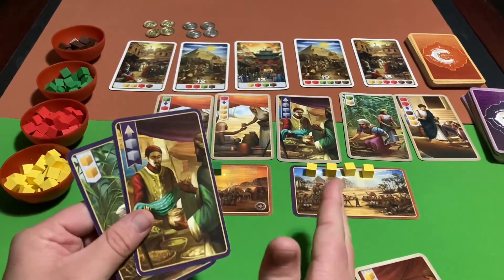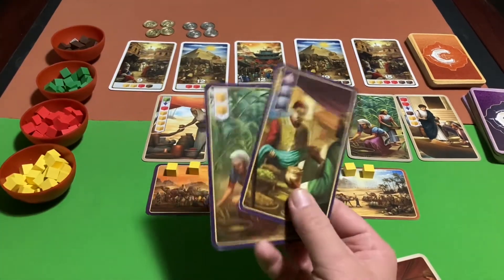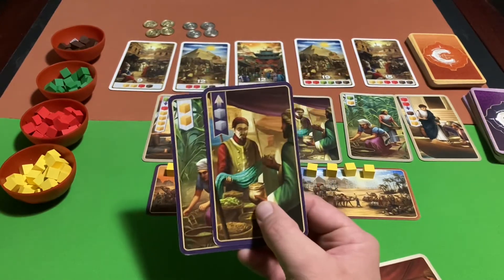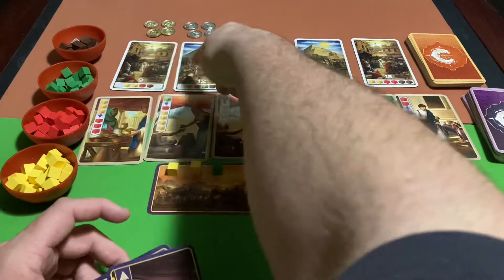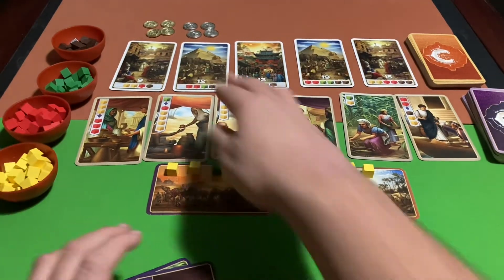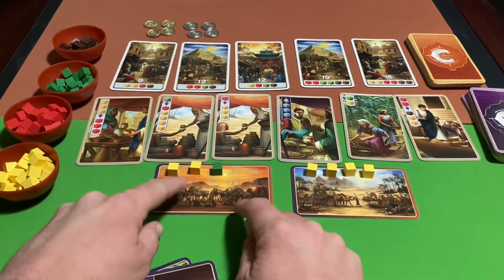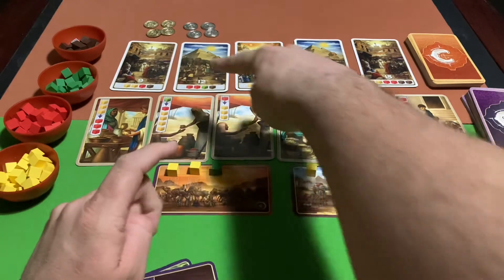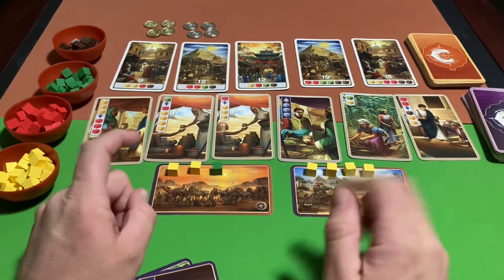So to summarize the actions: Acquiring a card from the merchant row is one action, and playing a card from your hand is another action. The third action is Claim — when you claim a victory point card from the top row, that's also its own action. You can't trade in spices for better spices on the same turn you claim a victory point card.